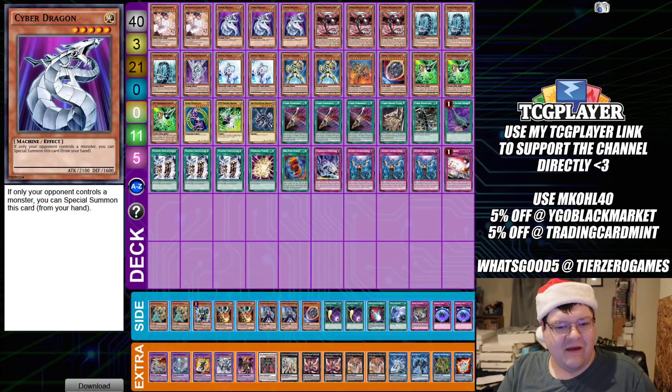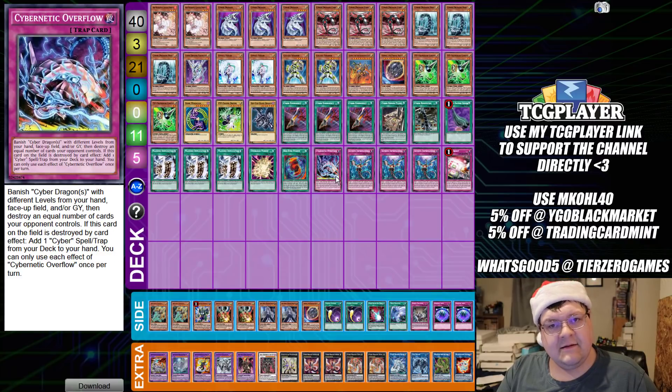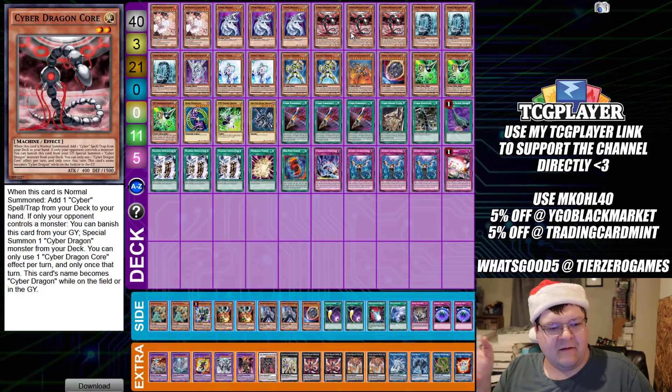Triple copies of Cyber Dragon Core — on normal summon you get to add a spell or trap card from your deck to your hand. This card is the bane of my existence. You can also banish it from the graveyard to special summon a Cyber Dragon when you meet the conditions. Outside of that, it just tutors for your stuff.